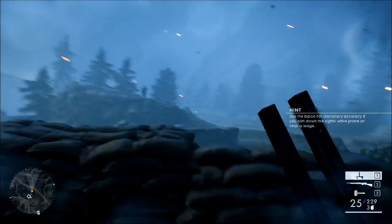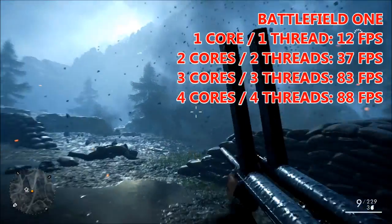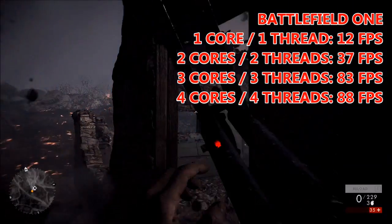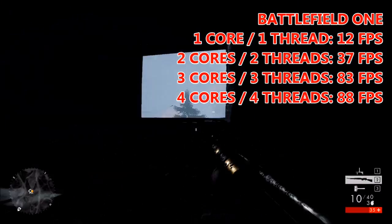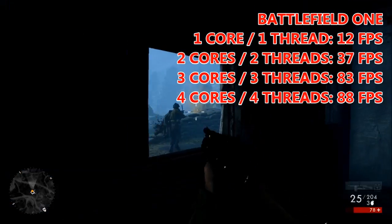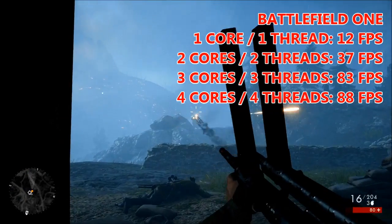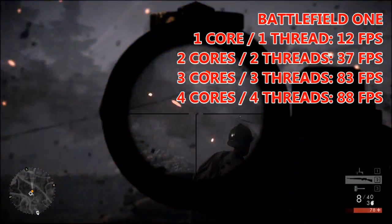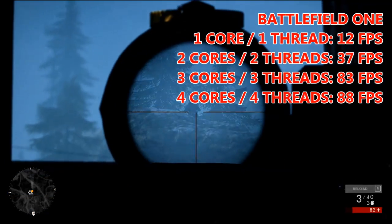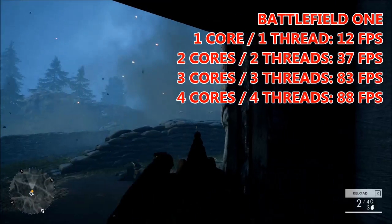Somehow I managed to get Battlefield 1 to run on a single core. The results were absolutely terrible — the resolution was still at 1080p but settings had to be dialed back, and we got the game to boot and play through a single player mission at 12 fps on average, dipping well into single digits and never really getting above 15 or 16 fps. To keep things fair, we ran all benchmarks at exactly the same settings. On 2 cores, that 12 fps average jumped up to 37, though it wasn't exactly smooth. The real difference came when we enabled that 3rd core — on 3 cores and 3 threads we averaged 83 fps, with highs up into the mid 90s.